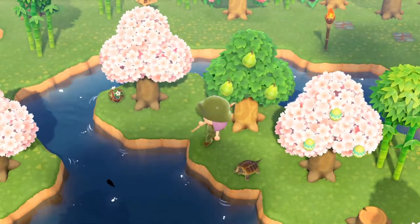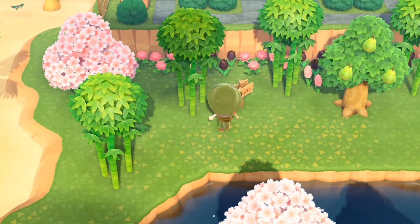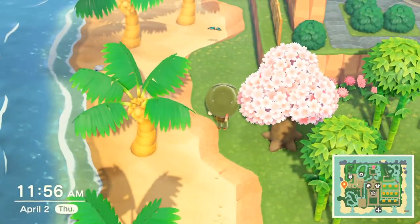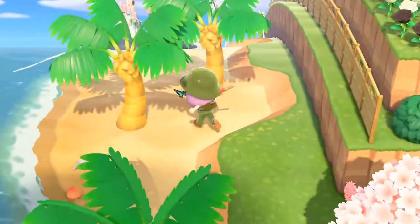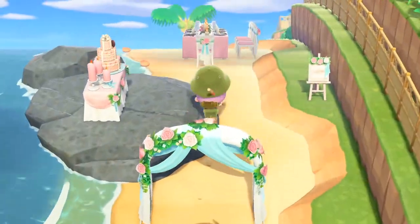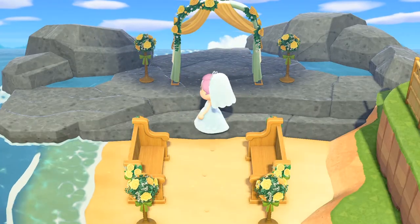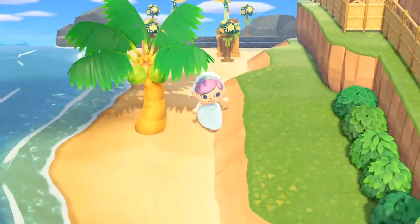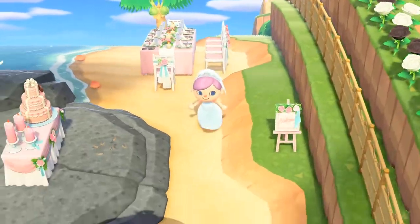I've got some stumps around because I still want to get those stump bugs. I've got these signs — these are signs to adventure. This has nothing to do with anything, but I just recently did the wedding event. And I liked the furniture so much I just decided to have this wedding area. It's actually slightly fitting because it's next to the Haunted Mansion — you'll be seeing that pretty soon.